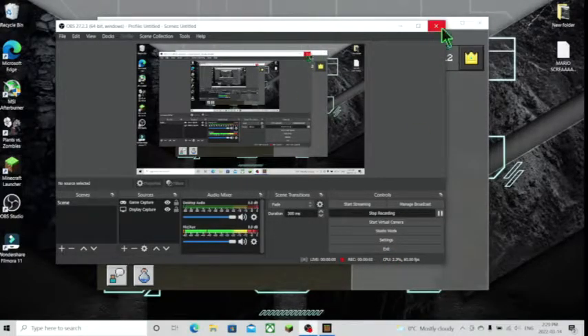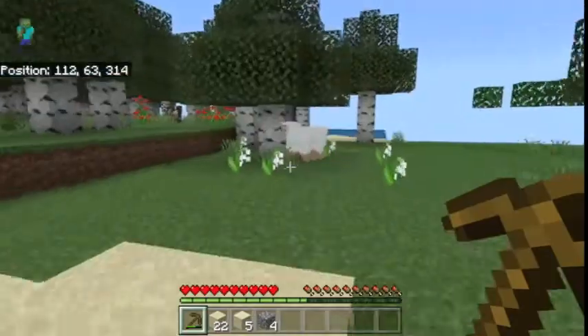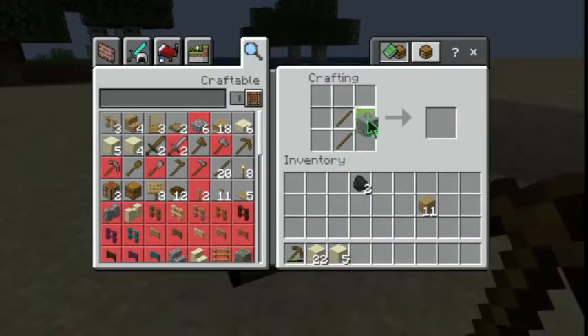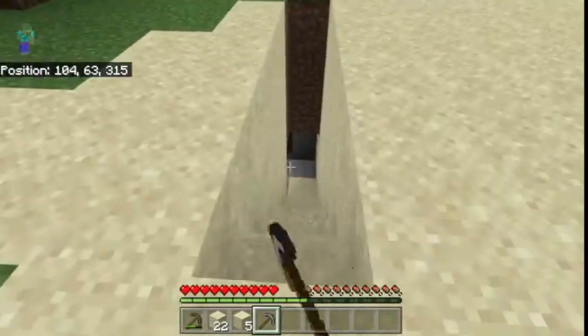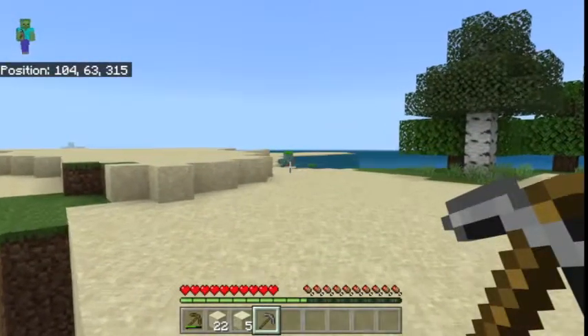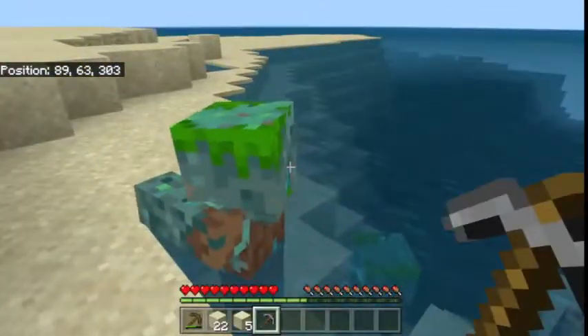Hello guys and welcome to part two of how to play Minecraft. This part is about stone tools and other stuff. You really want to get a stone pickaxe so you can go back to your mine. You also want to attack these guys because they can get really annoying.